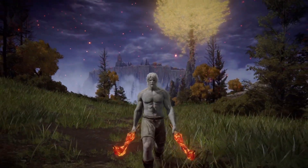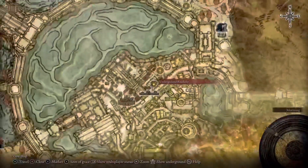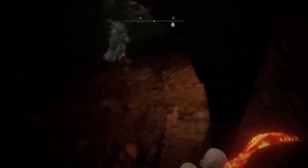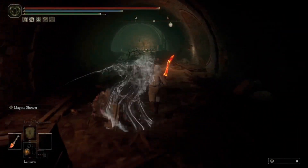So with that said, let's get right into the video. The first one we're going to be going over is here at the site of grace at the underground roadside. Once you're here, you're going to make your way out of the room, go to the left, and then just follow my path.